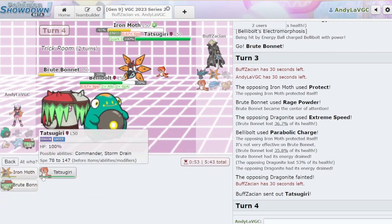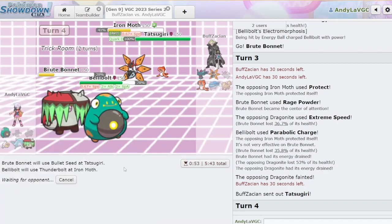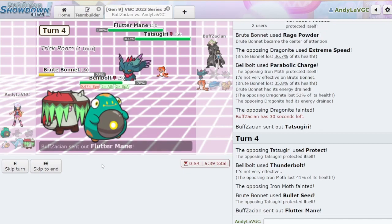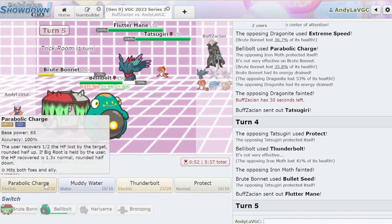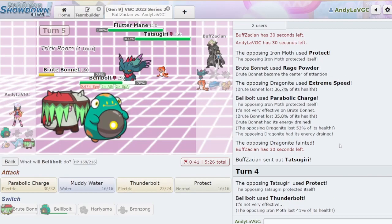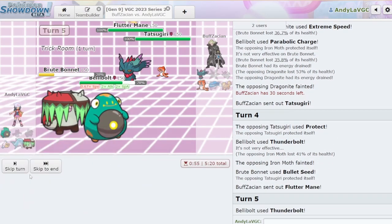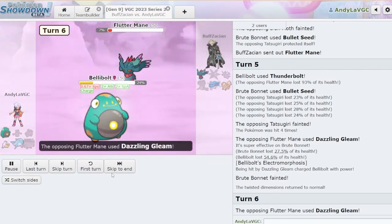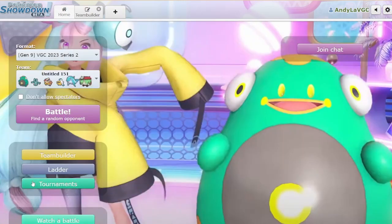Oh, they brought just the Tatsugiri. I want to Bullet Seed there and Thunderbolt here — that's free. We gotta stall out Trick Room, I get it. But this Fluttermane doesn't have Protect, I don't think. We actually don't know for sure. I took 35.8 from my own Parabolic Charge — I don't take another one. Let's just go for this. It's not Sash but it does live. Oh, we just lose? I hate that so much. I definitely should have just Bullet Seeded the Fluttermane — that's my bad. Because then I don't take the next Dazzling Gleam.